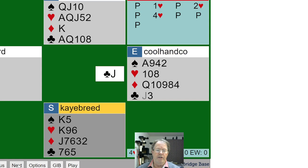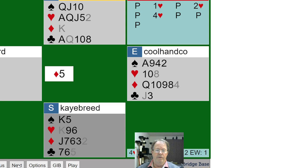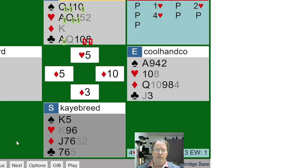Here's the jack that goes around — there's no reason not to take that with the queen. Now what can we do? We start playing our hearts, but we try this diamond and it fails. We end up with another diamond. We can still make this contract — even plus one — if we don't do anything stupid. We're going to play those hearts and we're still good.